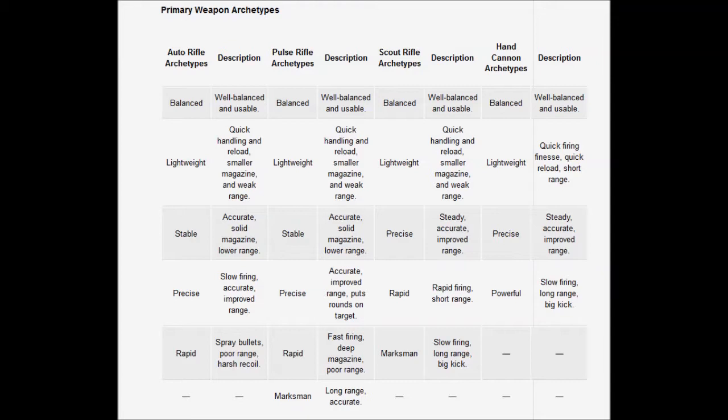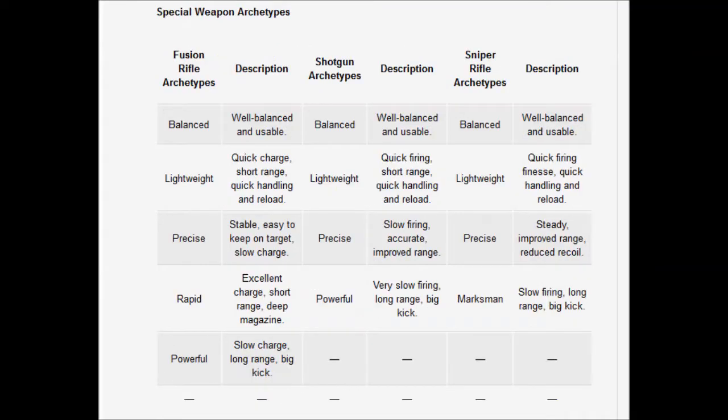Scout rifles lose the stable archetype and add the marksman. Hand cannons lose the stable and rapid archetypes but gain the powerful archetype, which is slow firing and long range with a big kick.